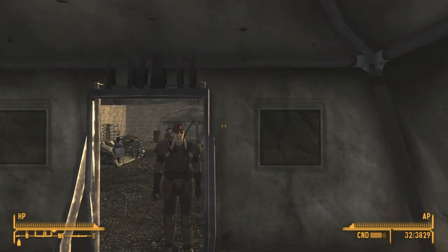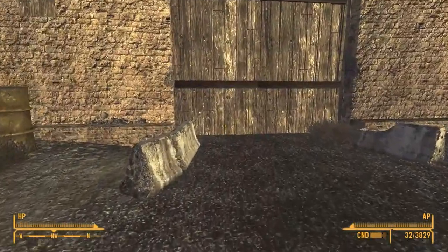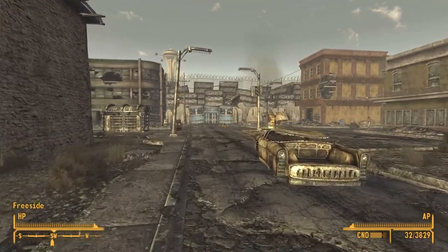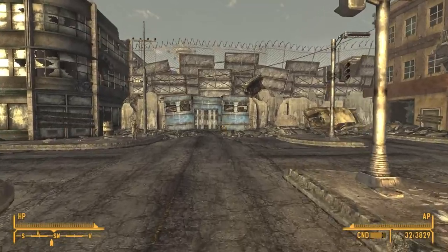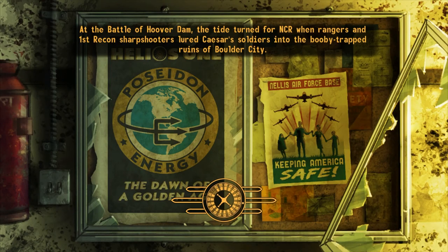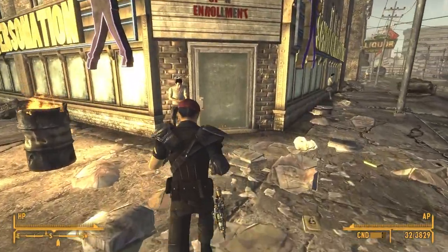This is the guy that got attacked. So what do I have to do - do I have to go back to the King now? Yeah, return to the King with your findings. The King is not gonna be happy. Lieutenant - definitely some military-structured individuals. And there's only one military organization in the wasteland, isn't there? Long story short, they're New California based.